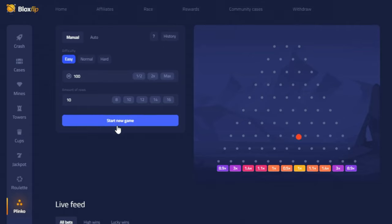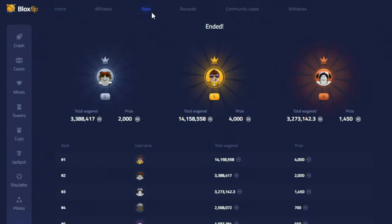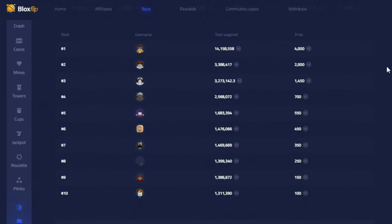You'll then receive whatever multiplier the ball lands on. There are then some other additions to the site, such as the race. When a race is active, the more you wager, the higher up the race you'll go, and the top 10 users will receive a reward.